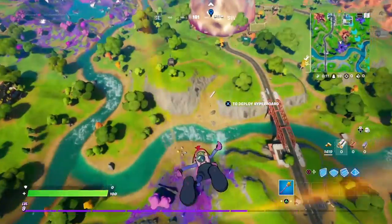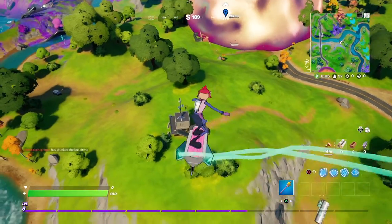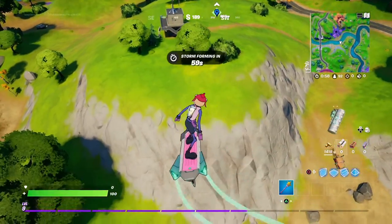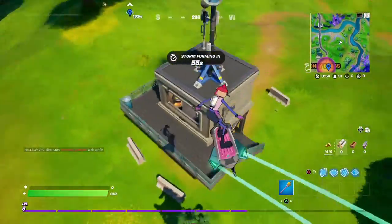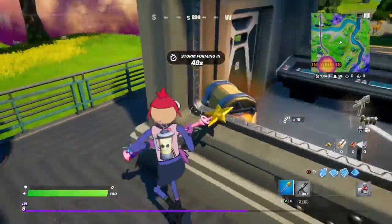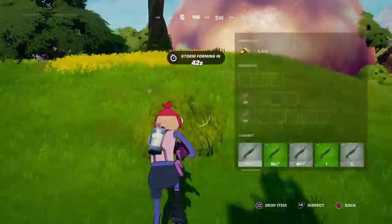Let me grab some health or a bandage somewhere. It says bandage — I see some loot on the ground here, hopefully one is a bandage. One definitely looks like a gun. Running towards this SMG — oh there we go, a bandage! SMG, why not take that, and a med kit — perfect, perfect, perfect. Got SMGs for days.